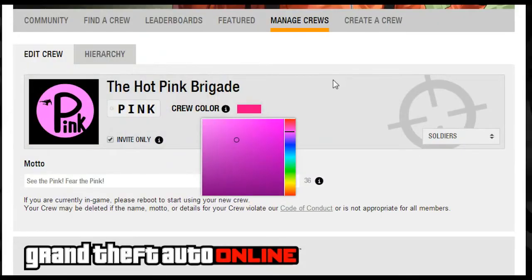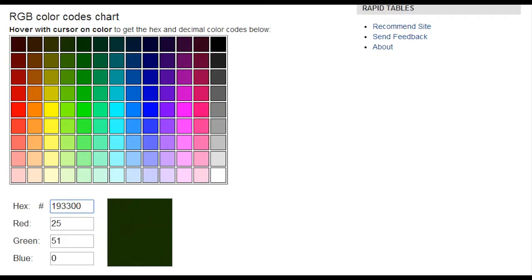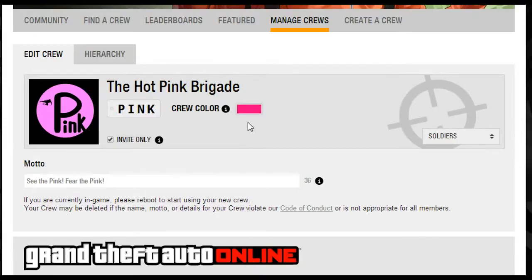If you go back to the Rockstar Social Club, your crew color will now be changed. It didn't update in one spot, but it did update here. So your crew color is now the hot pink that I wanted — and you normally could not get that using just the regular color picker.